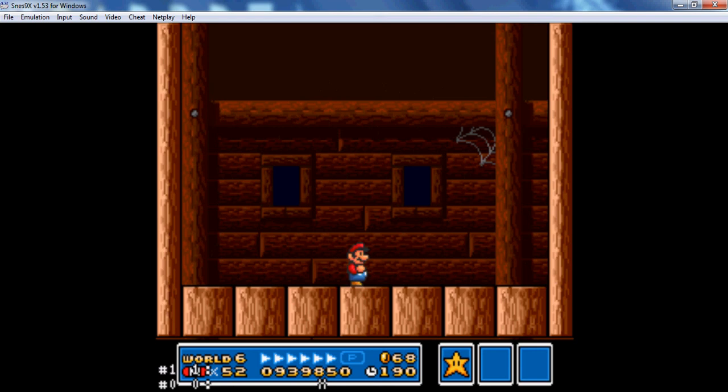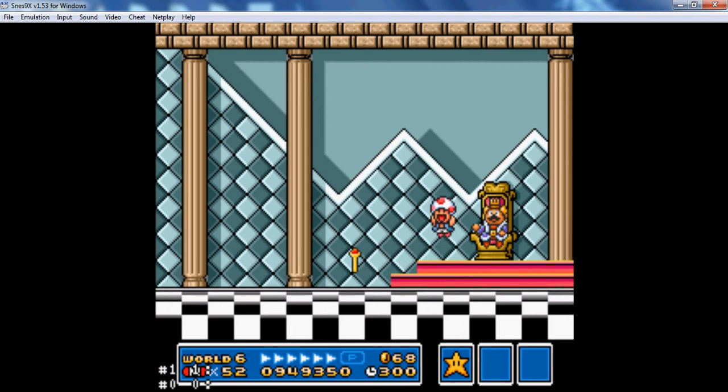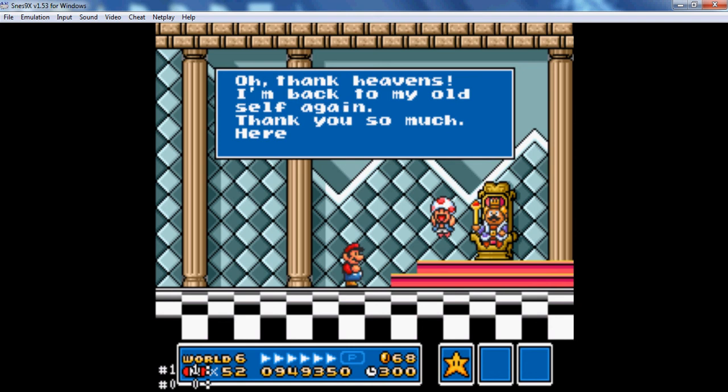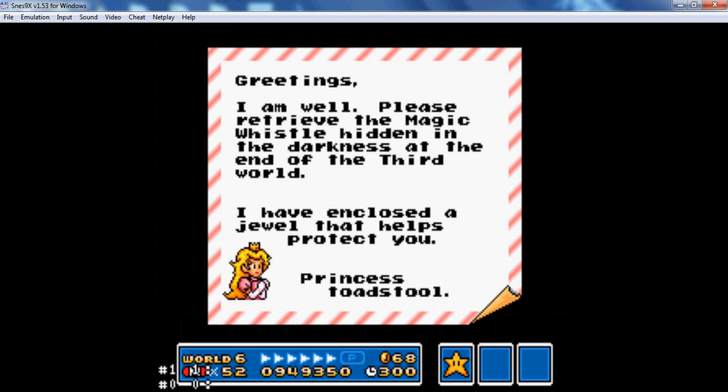We beat him! We might have lost our feather but we still beat him, so oh well. I still don't know the list of the Koopa family — the list of bosses you fight in order. Once I figure that out I'll be so happy. Thank heavens — I'm back to my old self again. Thank you so much. Here is a letter from the princess: 'Greetings, I am well. Please retrieve the magic whistle hidden in the darkness at the end of the third world. I have enclosed a jewel that helps protect you.' Princess Toadstool. P-Wings. And we're on to world seven!